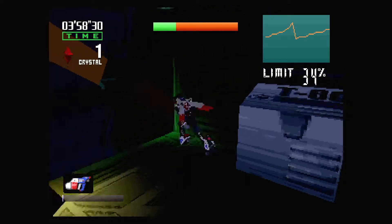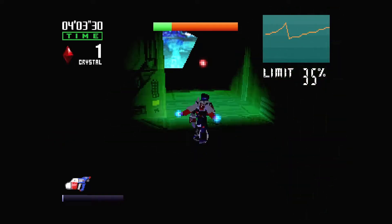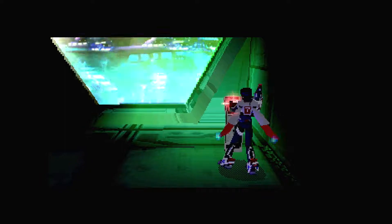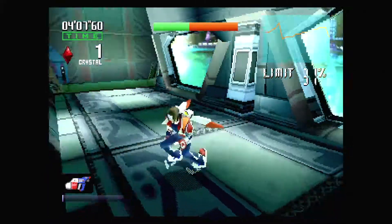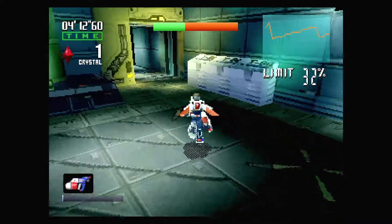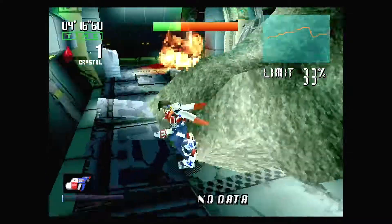That door will not open unless the power is restored. Find the emergency override switch. There should be a switch near you. The power has been restored. Keep moving. Michelle, there should be an elevator directly in front of you. It will take you to the underground sector D-103. Look for the elevator corridor.